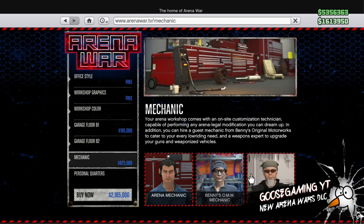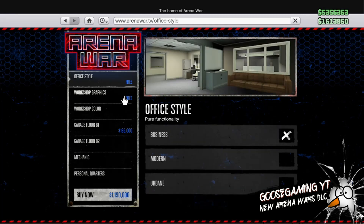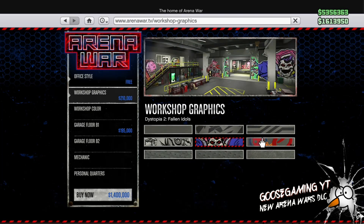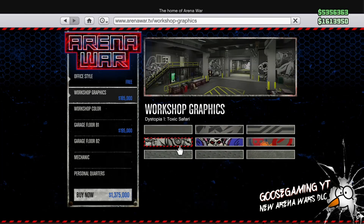You do get a free mechanic, some free workshop graphics and office style — basically the generic ones. And then every upgrade from there is going to cost you. We're going to take a look at how much that will be if we add some graphics, some style, pick a different mechanic. That's obviously going to increase the price, but it should still be pretty cheap and not too out of control.